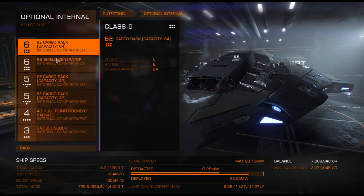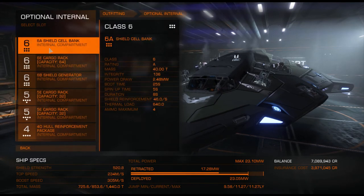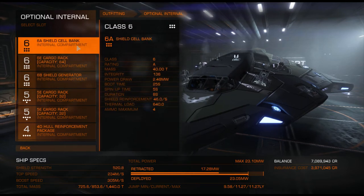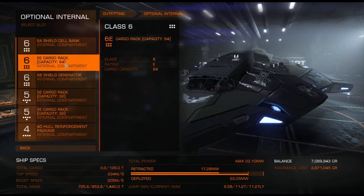Now for optional internals. I just have one 6A shield cell bank. I want to have two, but as I said earlier my power plant is just going to fail on me, so I'm going to keep it at one for now.